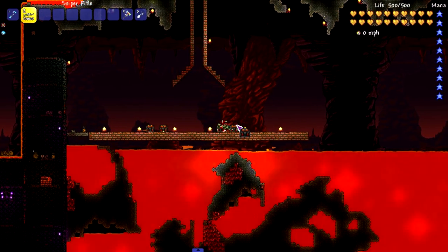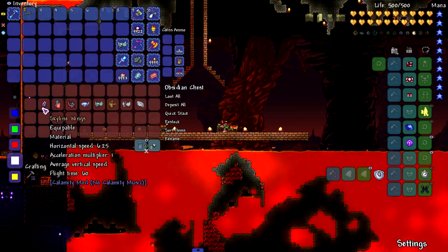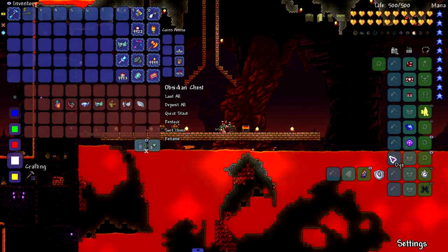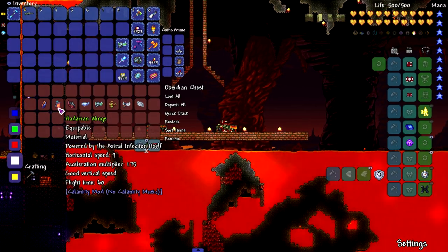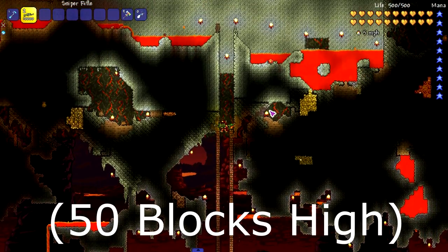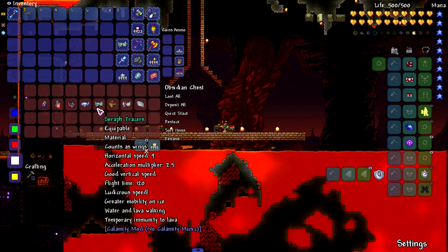Now we're moving on to the wings everyone's been looking forward to — Calamity. We've got a lot to go through. We've already seen the best wings in this mod pack, the Flight Mastery, but we're not counting those right now. Still got everything else trying to compete. First up: Skyline Wings, an early set you can get in Calamity. I don't expect to get too high — and it got pretty much the same height as the Rock Wings. Moving on to the Hadarian Wings — another early game set that doesn't fly too high. There you go, that was the Hadarian Wings.